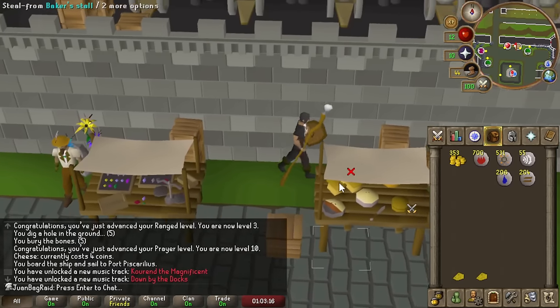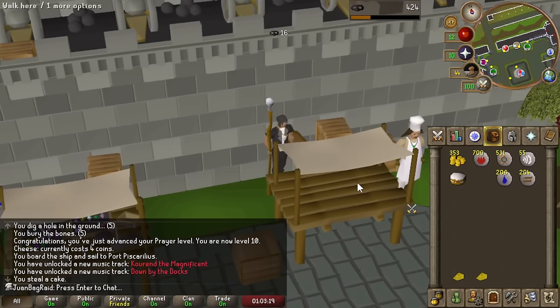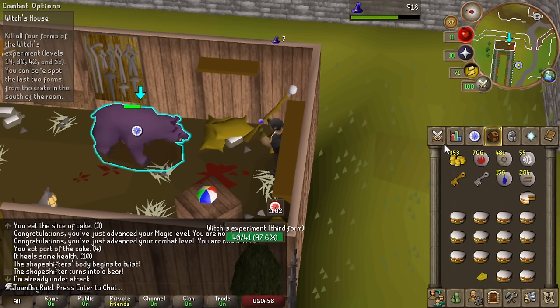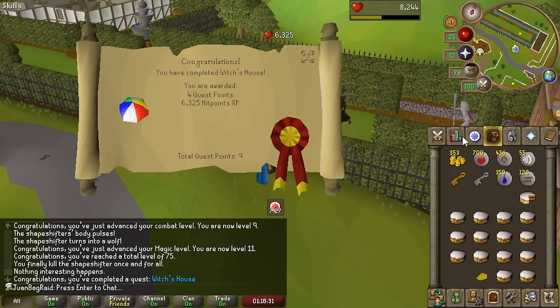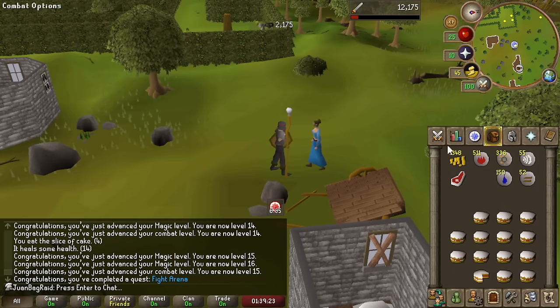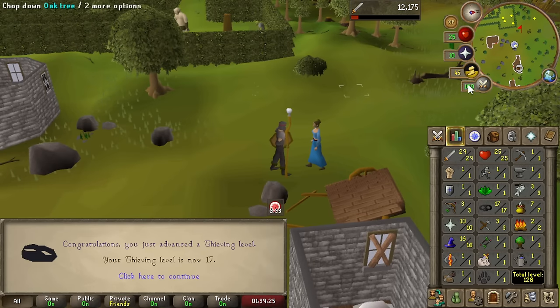Too bad we can't bank a bunch but we'll get like an inventory's worth. I still have a lot of my runes left so I guess I won't do the boneyard just yet - maybe I'll finish Waterfall Quest and things like that. Completing Witch's House for 25 HP - let's go! There it is, our first major level up.